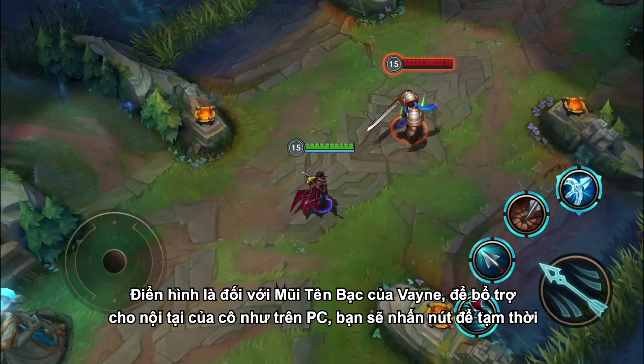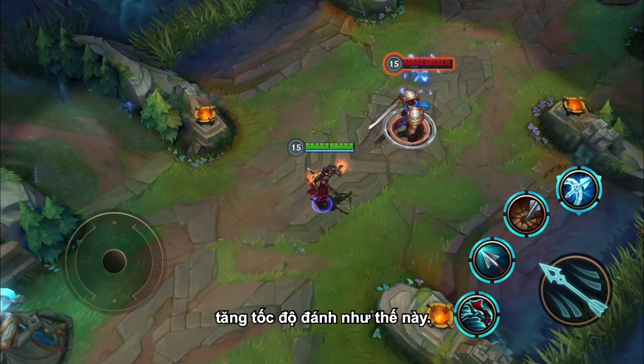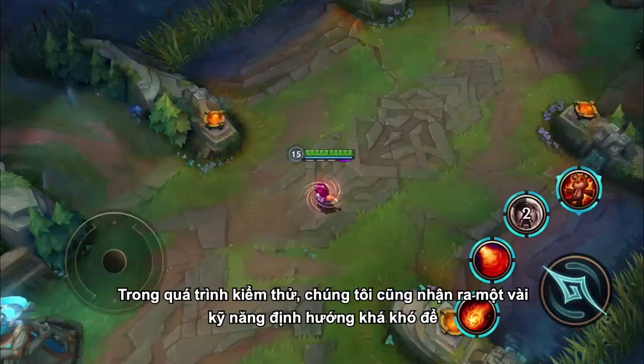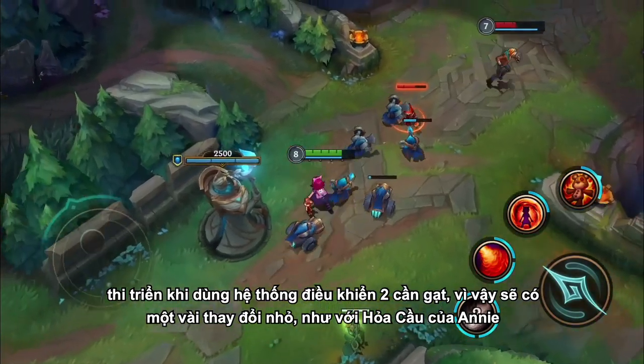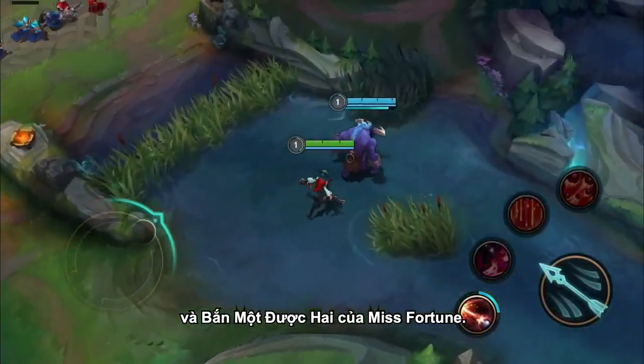So for Vayne's Silverbolts, in addition to our PC passive, pressing the button temporarily increases your attack speed like this. We also saw that some point-and-click spells were pretty hard to cast with dual-stick controls, so you will notice slight changes to spells like Annie's Disintegrate and Misfortune's Double Up.